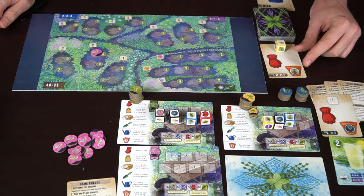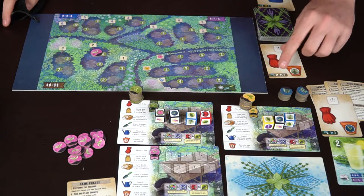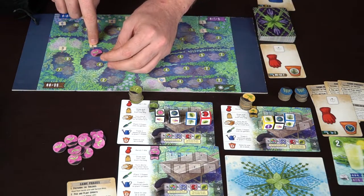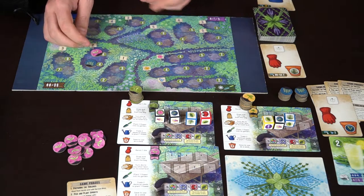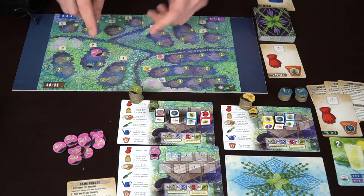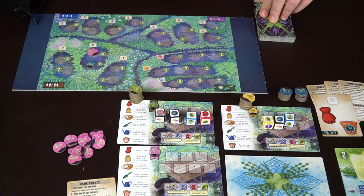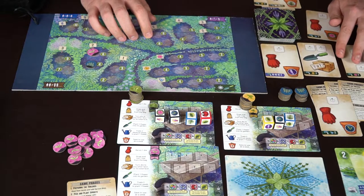After everybody has chosen one of the cards, there's one left over and that goes to the computer. The bottom of the card tells you what the computer does — for example, it puts a weed in the two-slot of a specific location. We look at the two-slot and place one of these weed tokens there, which blocks that space from scoring. If the computer gets one in each different spot, it takes the lemonade and scores the bonus points instead.